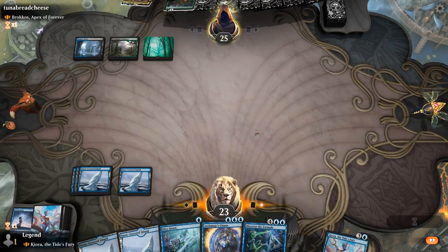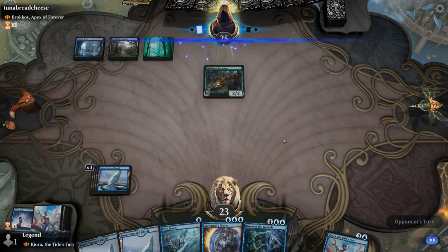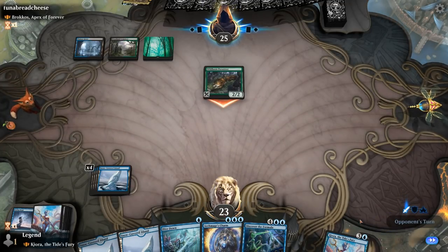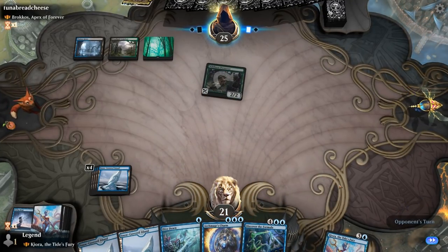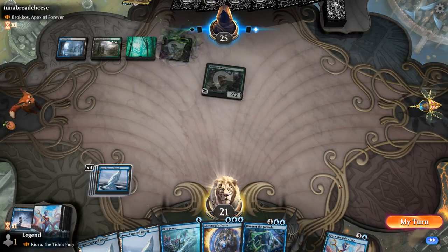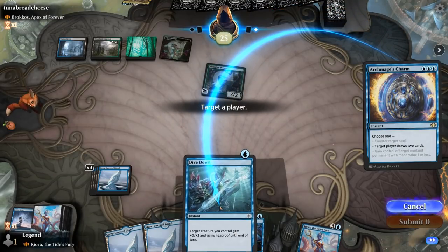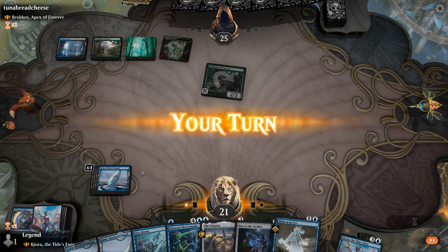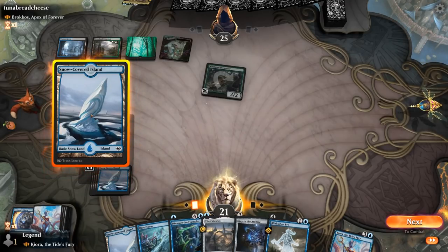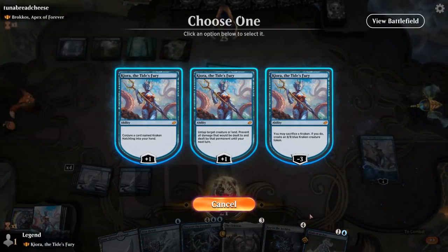We pass it back, they can have the Preserver again, and we'll see if we need to counter anything or just draw two with the Charm. We charm to draw two — opponent didn't seem to have any response, so they might not have counterspells. Let's try to resolve Kiora, and then we can still play the Kraken Hatchling afterwards.